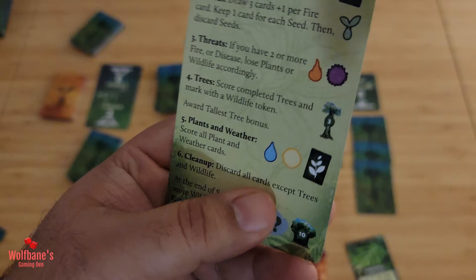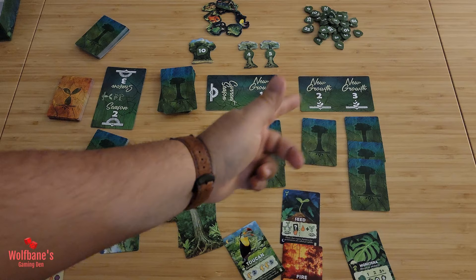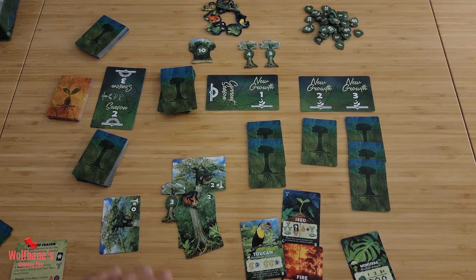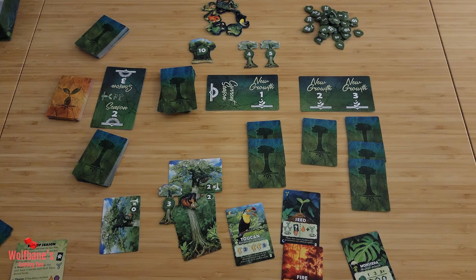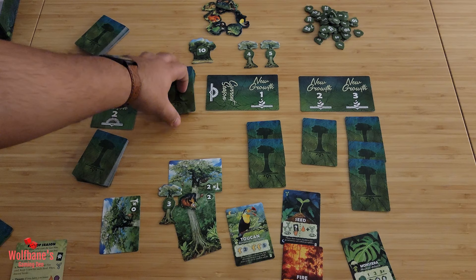The last end-of-season step is cleanup: discard all cards except trees and wildlife. Everything — seasons, fire, drought, and so on — goes away. The only cards remaining in front of you will be the tree cards and the wildlife cards, because wildlife scores at the end of the game, not at the end of each season.